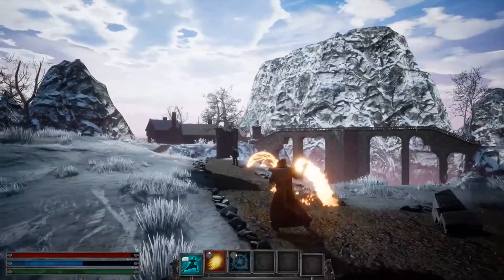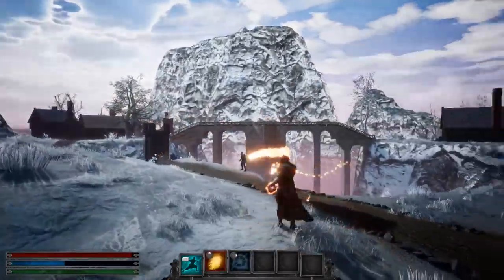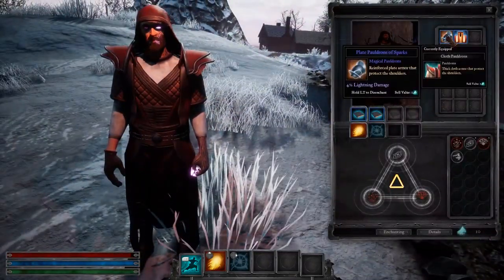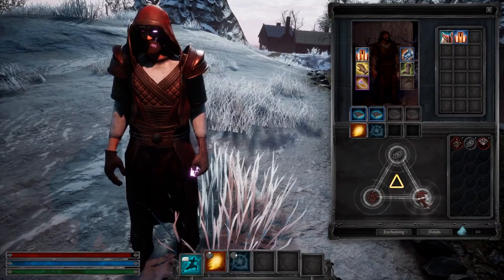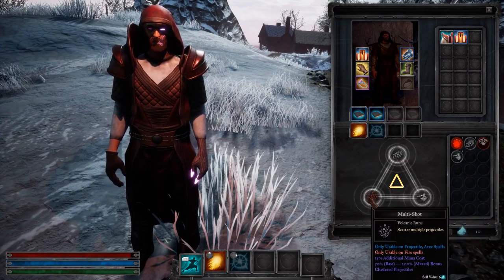Oh, hi there. Nice sidestep, but I got more where that came from. Let's take a look at some of the stuff I've found. I've got a new pair of plate pauldrons that I'll throw on now. And seeing as how I just got played by that archer, I'm gonna switch out my high-explosive rune for Seek to help me with aiming, and keep high-velocity and multishot.